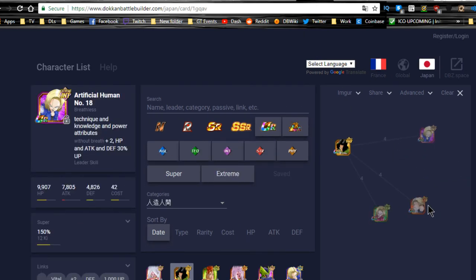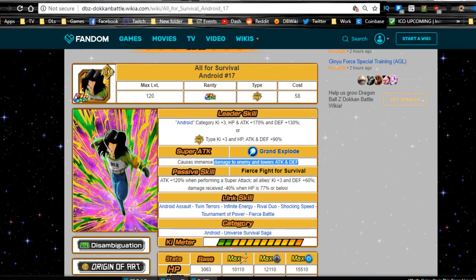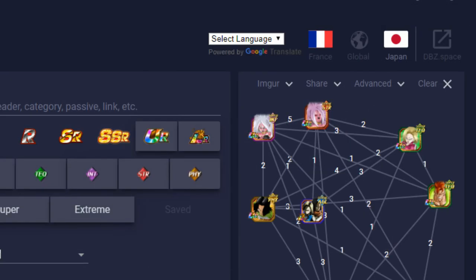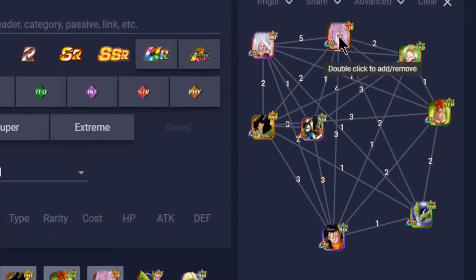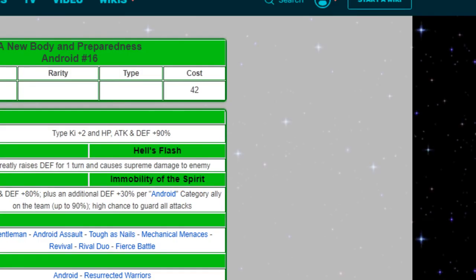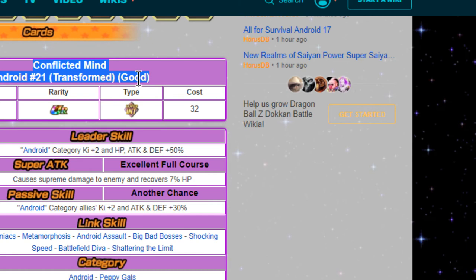Now for actually building the Android team — this is a pain because it really comes down to preference. If you have Android 21 transformation, also get the free-to-play one. She acts like the Super Saiyan 3 Golden Great Ape Goku does for Super Saiyan 4 Goku — a perfect support unit. Conflicted Mind Android 21 gives all Android category allies Ki +2, attack and defense +30%, and she and the TUR Android 21 share five link skills.